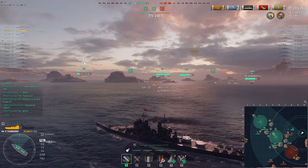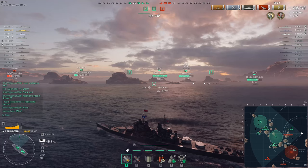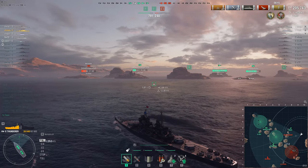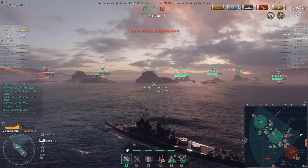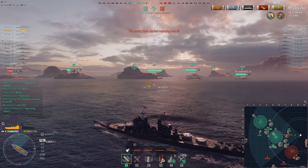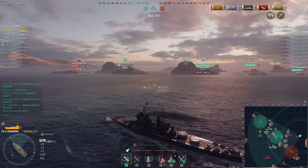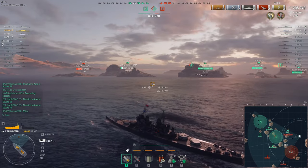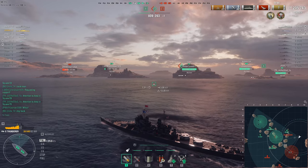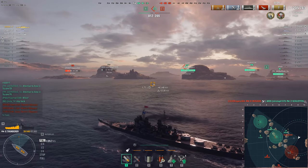I was spotted at this point so I know the Harugumo is somewhere around here — the Jäger might spot him, but now I'm unspotted. He's probably behind an island, so I can't do much. Now he's heading into the cap, which confirms my suspicion. I can push back and kill the Musashi and Azuma. I'm not sure how the Azuma managed to survive my AP salvos — trolley dispersion can be a problem even for Thunderer if your aim is a bit off on broadsiding cruisers.